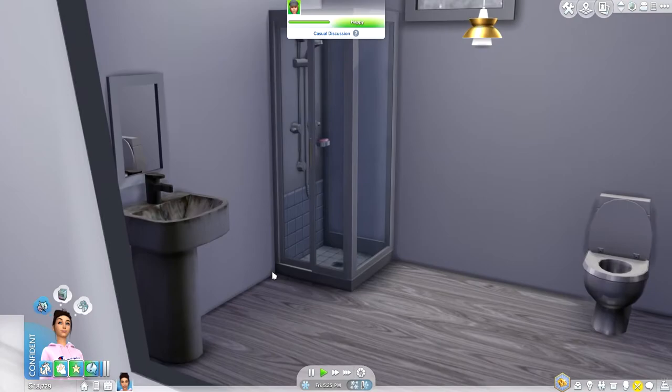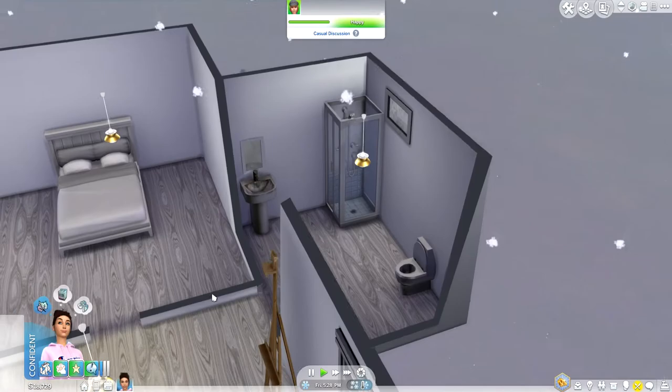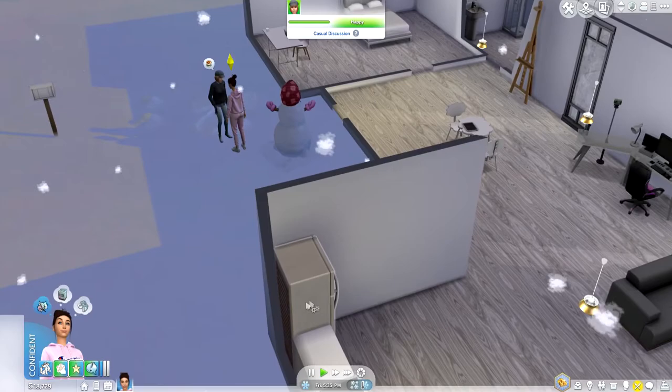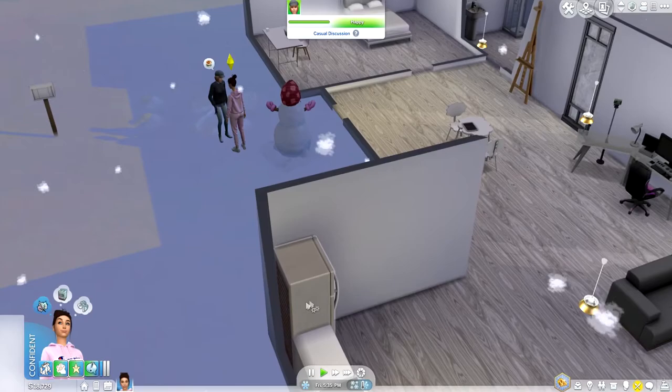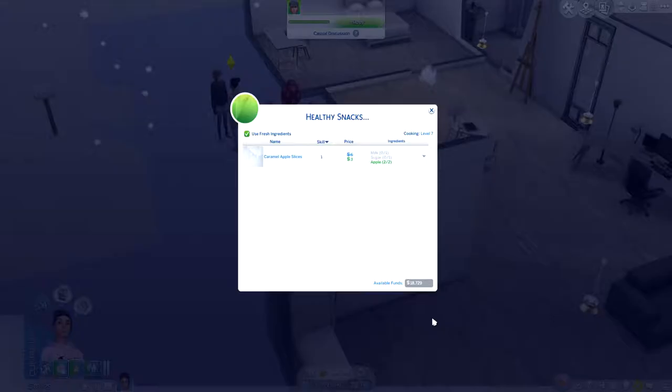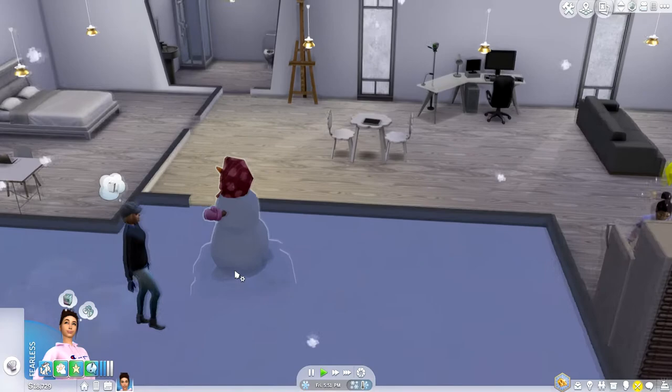Oh my god, girl, your sink is disgusting. How do I rotate the camera so you can see? Ew, like what is this? Clean your sink. Oh wait — we have custom food! What did this come with? Adult drinks? Healthy snacks, caramel apple slices. Oh my god.